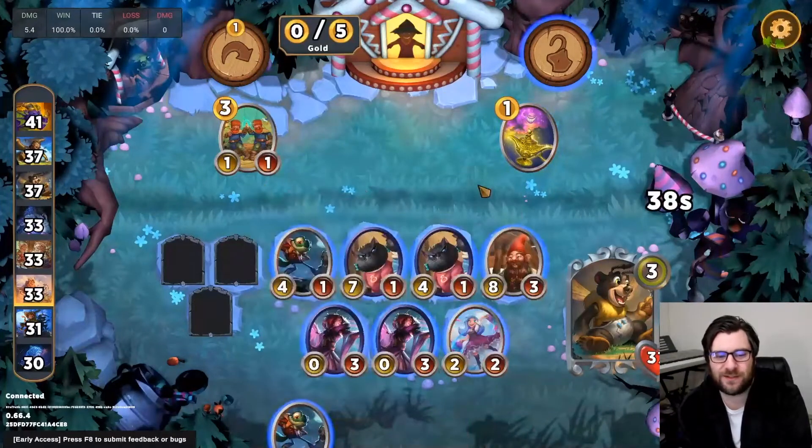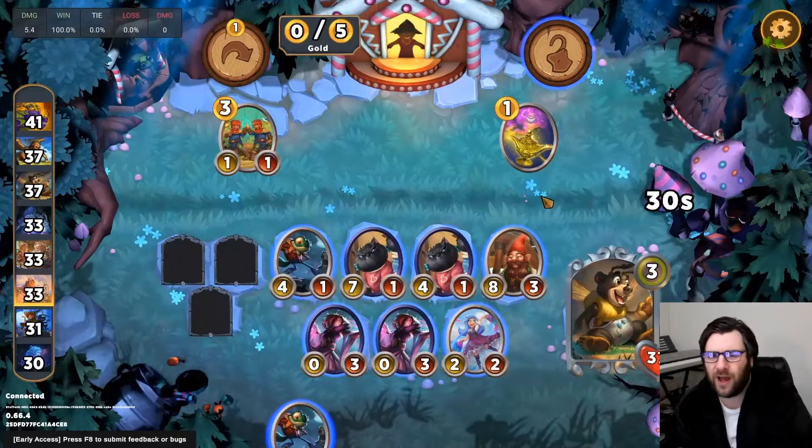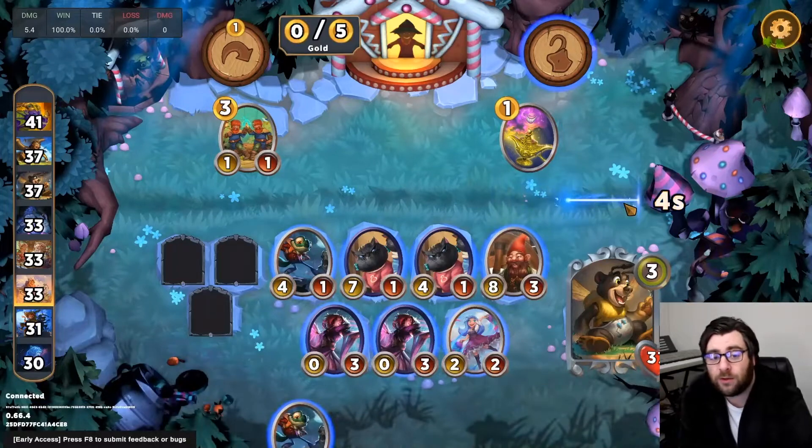A pair of polywoggles — we can set up an interesting board here where we put polys in one and two, and then just continue to play these mad mims. It looks like I am instead going to just play the black cat to have a slightly stronger board. I'm not sure — a polywoggle in two is still going to allow me to slay with one of these polywoggles. Looks like we're only playing one polywoggle.